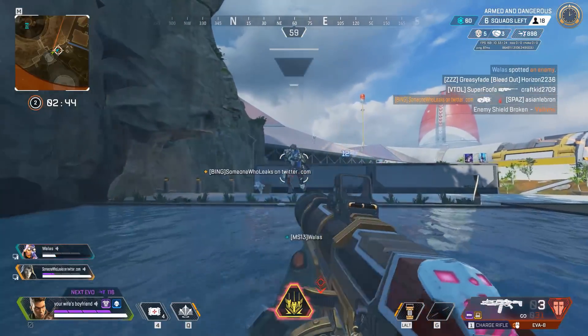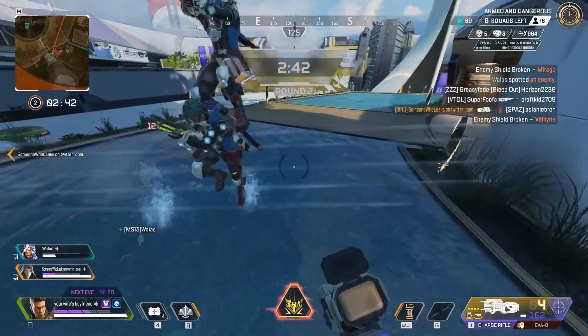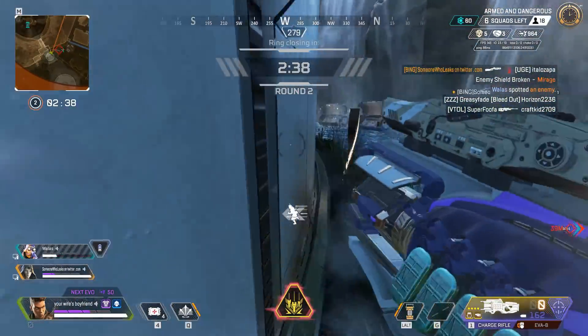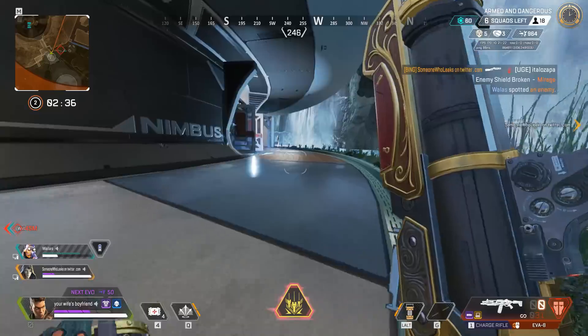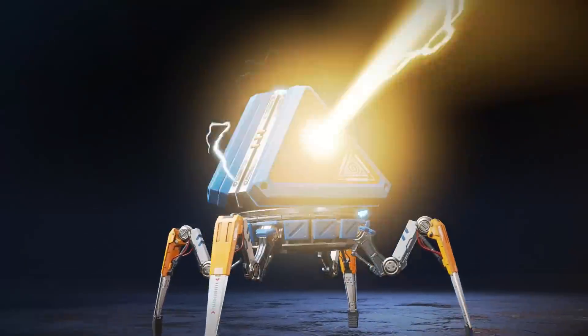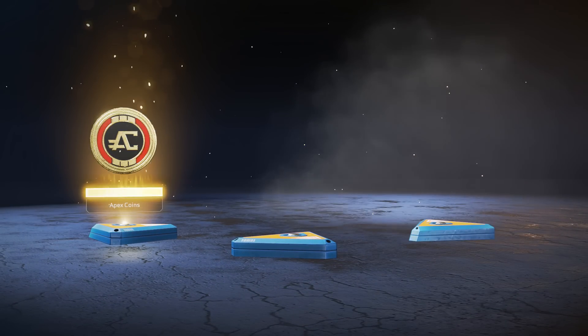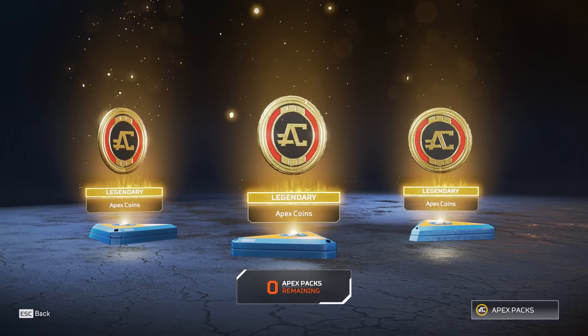Apex packs are very weird because they can basically drop anything in-game, including coins and including a very old currency which I've previously made a video on. If you have bought out the whole guided event and opened every pack, the one you will get off the tracker will just straight up give you coins — and here it gave me 400 coins in total, which is the cost of one pack.